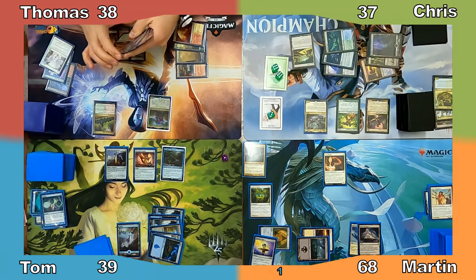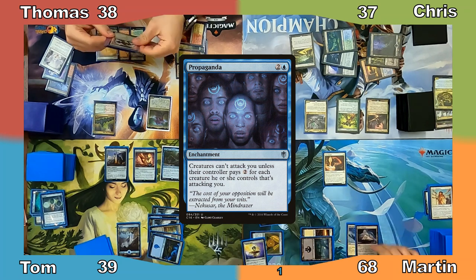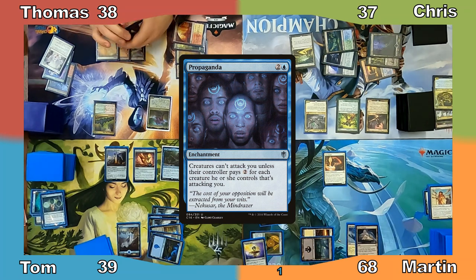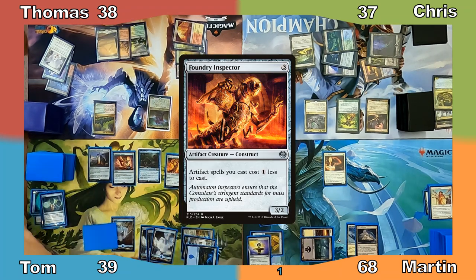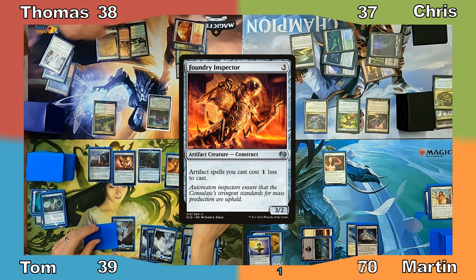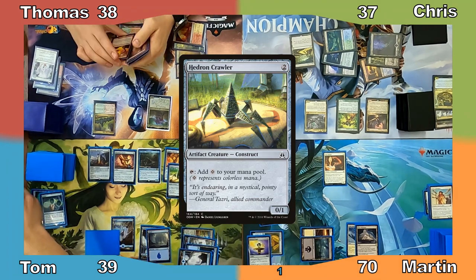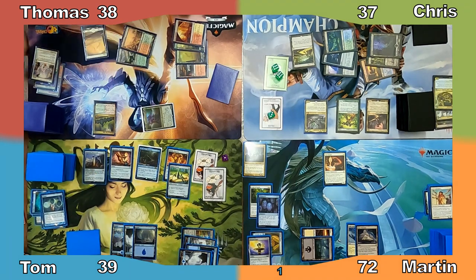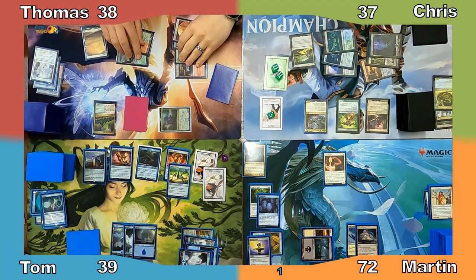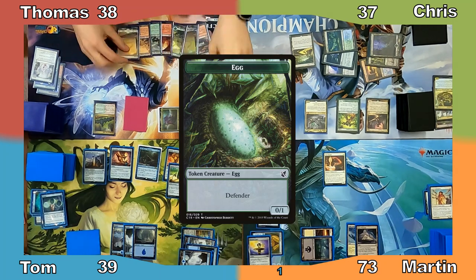I gain 2 life in my upkeep and cast Propaganda. Good luck swinging those plants at me now, Chris. With nothing more to do, I end my turn. Tom casts Foundry Inspector, creating a Thopter and gaining Martin 2 life. He casts Hedron Crawler, making another Thopter and gaining Martin 2 more life. Tom passes to Thomas, who responds by tapping his Commander to create a 0/1 Egg Token with Defender. Martin gains a life and Thomas moves to his turn.